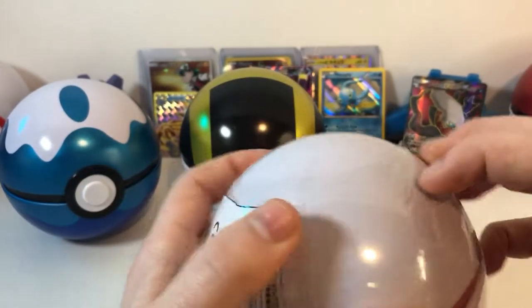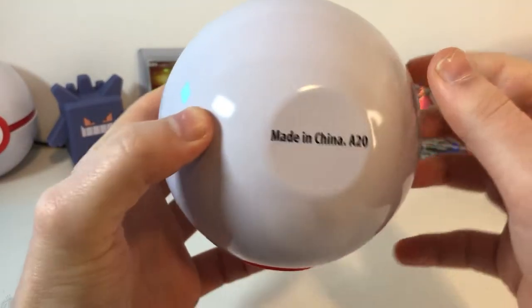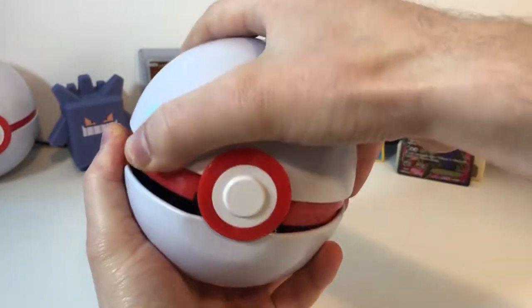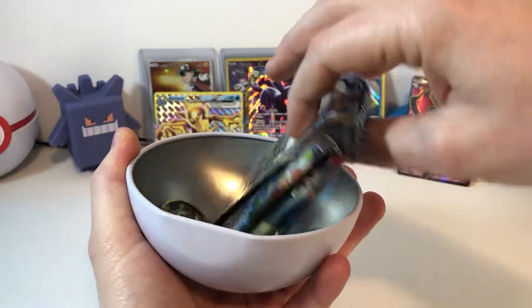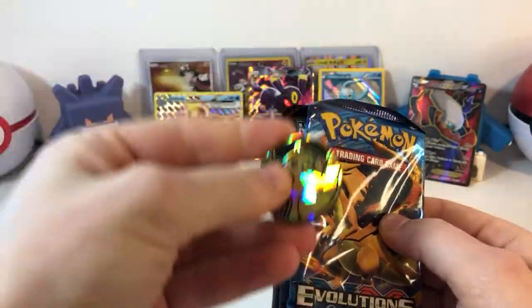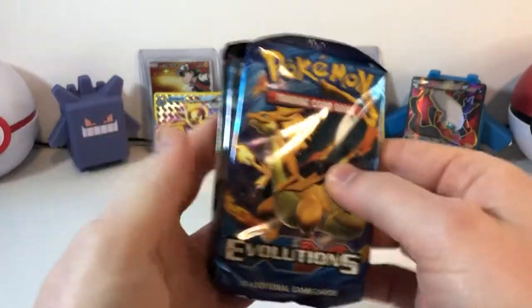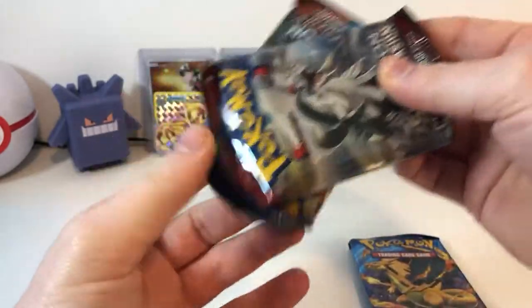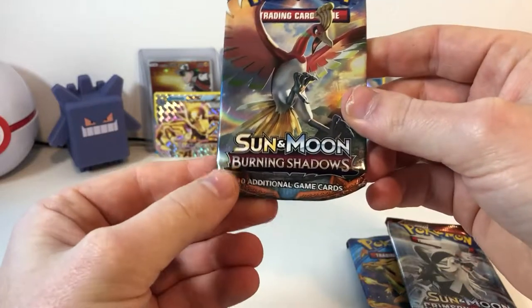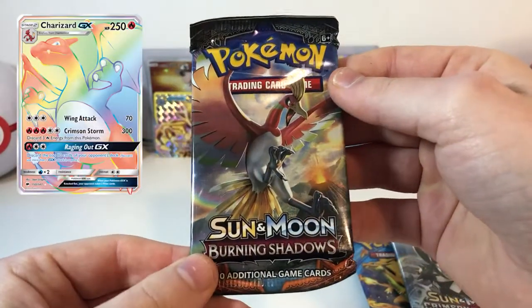So let's open this one up and see — this should have an Evolutions pack in it. Look at that — an Evolutions pack! And a coin that's not a Lugia, thankfully. So we have Evolutions, a nice Crimson Invasion pack, and a Burning Shadows. So we'll have a chance at getting that Rainbow Charizard.